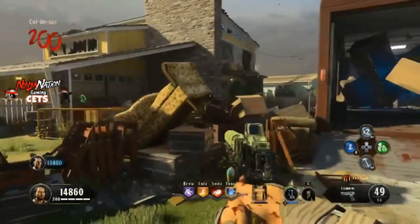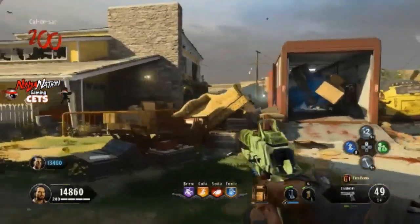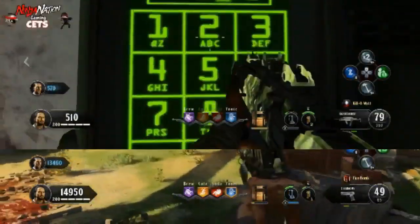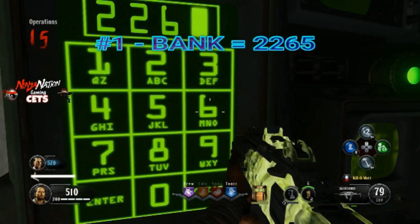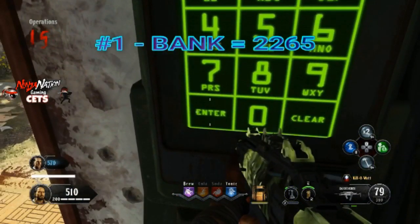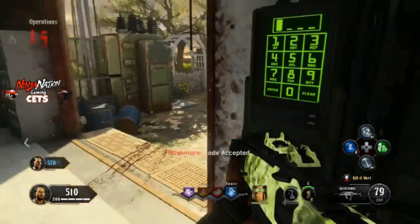Now that that's all out of the way, I'm going to walk you through each one individually, starting with secret code number one, which is BANK. Entering the code BANK will give you and all the players on your team an extra thousand points, which I think is really cool.